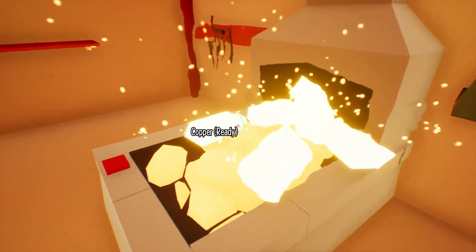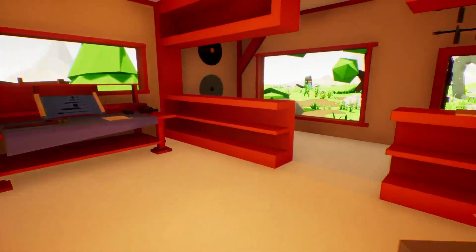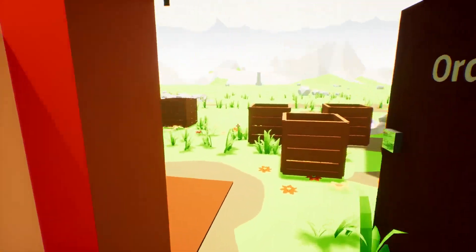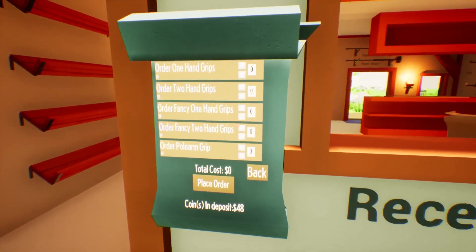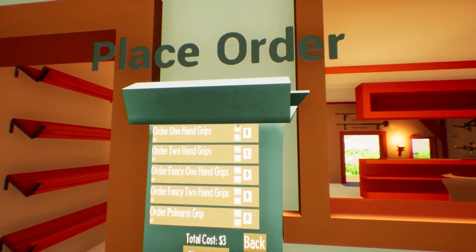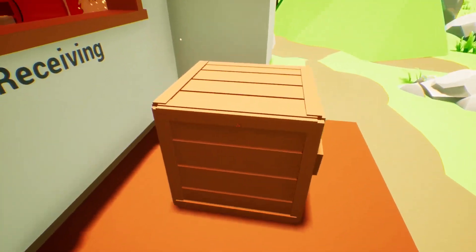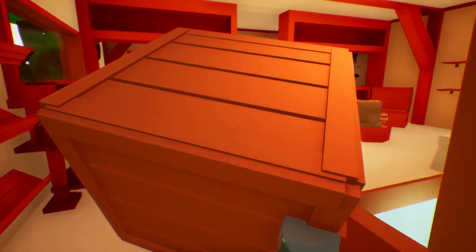How many ingots do we got? It looks like we have five — so we've got enough for now. We can always go back here and place orders. Let's go ahead and replace the two-handed grip and grab another one-handed one. Place order and bloop — there we go. Let's go ahead and take this box inside. Looks like we've got another customer.